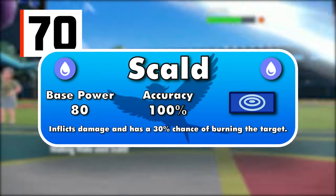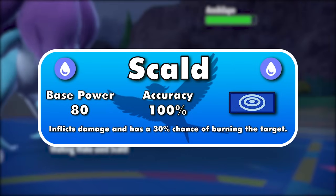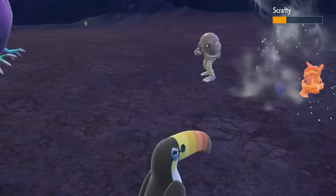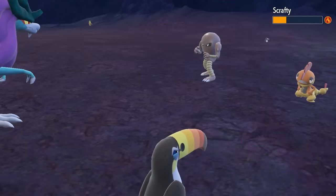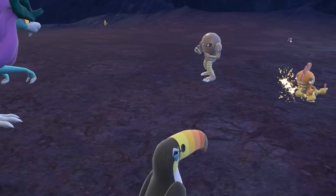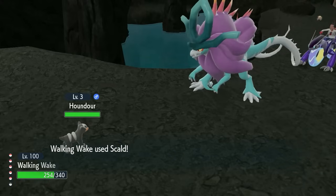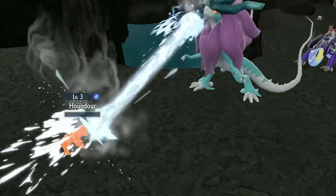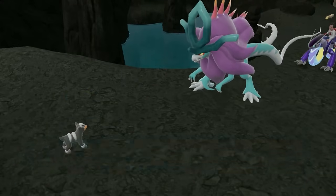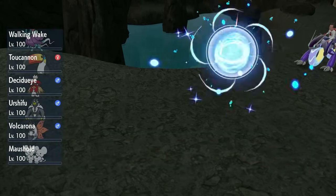Scald is a Water-type 80-100 special move. While it isn't that strong, it can burn the opponent at a 30% clip, like Searing Shot. While Searing Shot is tough to use because it targets your partner as well, there's another reason Scald is way higher on the list: there's only one type in the game immune to getting burned — Fire. Because Fire types also resist Fire attacks, they are usually safe switch-ins into Fire moves that can burn. However, Scald is super effective into Fire types, so you almost always have a chance of getting either a burn or a super effective hit.